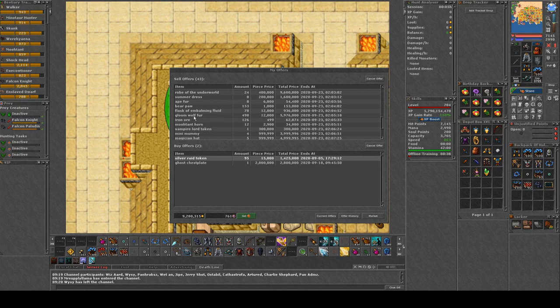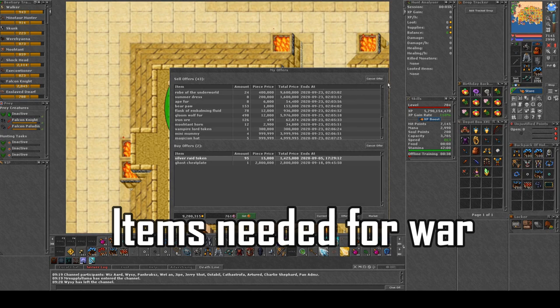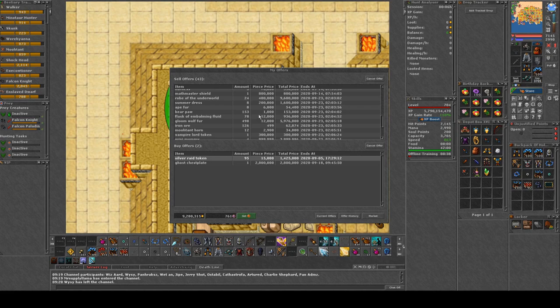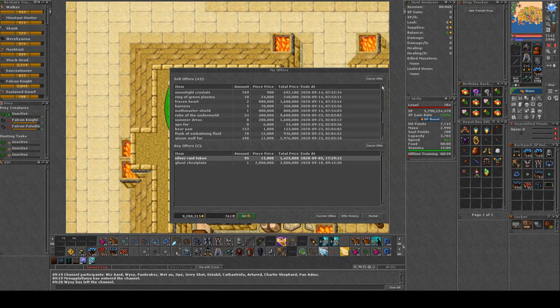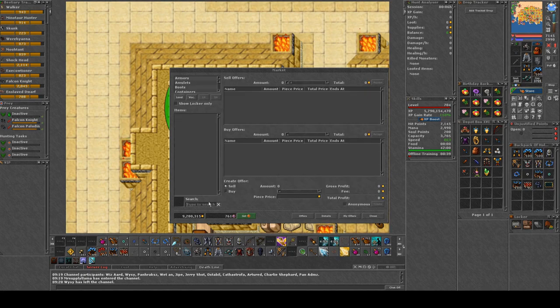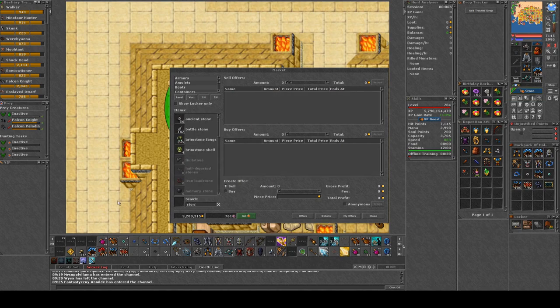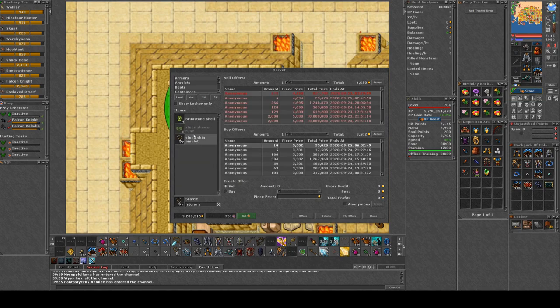I'm also selling a gloom wolfjure, a flask of boiling fluid, some summer dresses, and robe of the underworld. Looking at the prices — 12k each, 12k each, 400k each — that's a lot of profit. You can also look at mitring, they're 4k each. The same goes for stoneskins — they've been down to like 2.5k each for the last half year because of cobras.